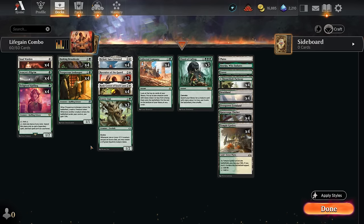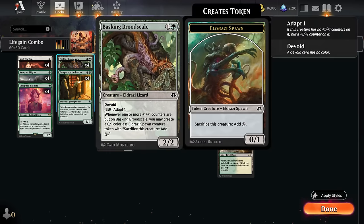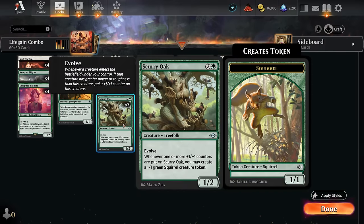Hello and welcome to another historic video. Today we're taking a look at a green-white creature combo deck that can set up all sorts of infinite combos involving life gain and tokens. The new additions from Modern Horizons include Basking Brute Scale — a 2-mana 2/2 with Devoid that can adapt for one green, and whenever one or more plus-one counters are put on the Brute Scale we may create a spawn token which can be sacrificed to add a colorless mana. So Brute Scale is kind of like a smaller version of Scurry Oak for a lot of combos.